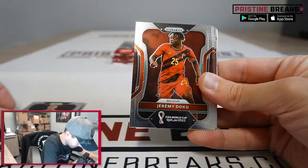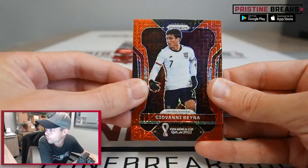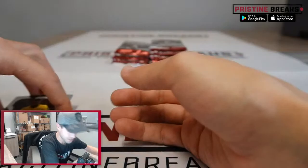Phil Foden, Jeremy Doku, Sardar Azmoun, Renato Sanches, Seung-yu Kim, Naeem Sliti, and Giovanni Reyna for the United States — that's a nice card, another one for you Melissa, at a 99 for Gio. Very nice. Too bad that guy didn't see more playing time. Joao Felix, Rafael Leao, Ismaila Sarr, Timothy Weah, and Yunus Suli. We're seeing a lot of U.S. players out of this, which is cool — good for Melissa.